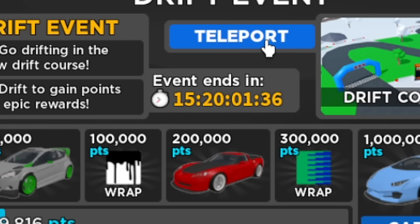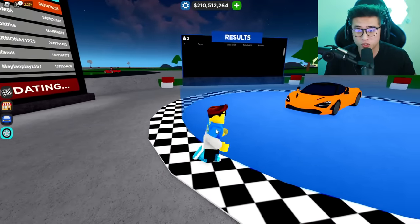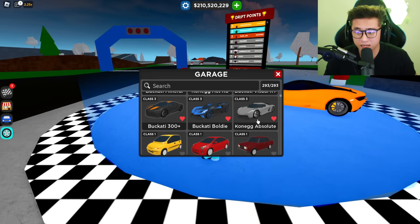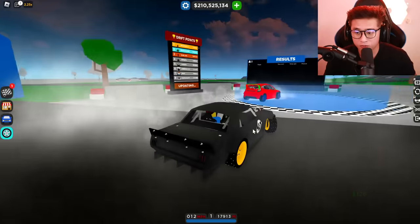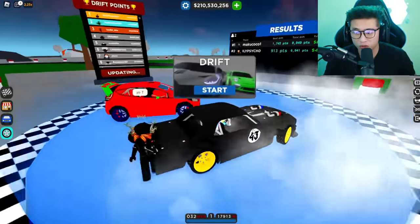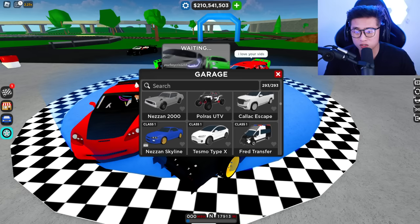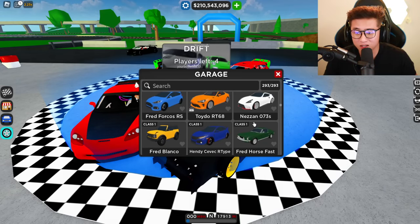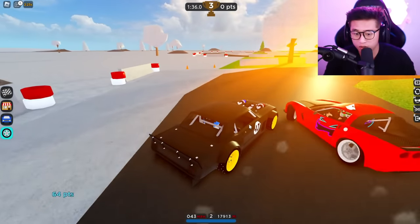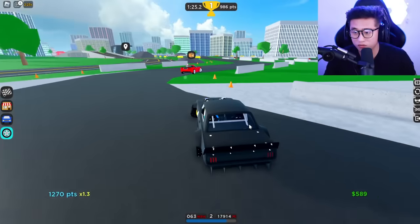The first thing you need to do is teleport to the drift course. Basically, all you have to do is just drift. There have been a lot of exploits — people are literally using the fastest car, the Koenigsegg Agera Absolute, and just spinning the wheels. But if you guys have something like the Hoonicorn, you should be able to drift around this course with no problem. If you don't have a drift car, you can use any of the best cars available. You'll still earn drift points with any car, but with the Hoonicorn or Hooni Truck you can get a lot of points — you can see I'm already earning a lot right there. There are multipliers in this drift race, and there are no checkpoints, so you can literally just drift forever.